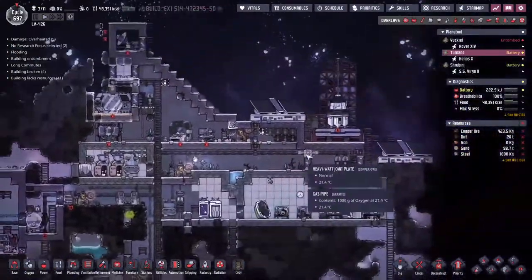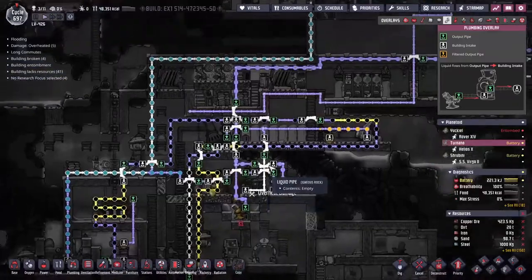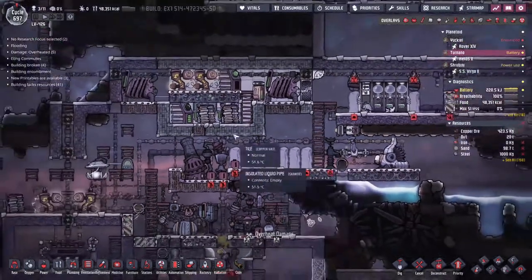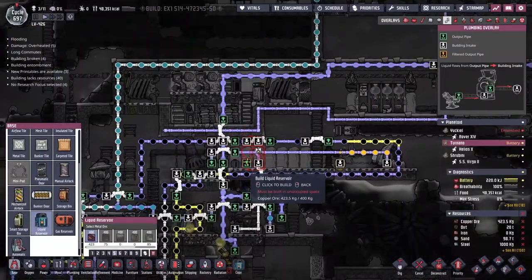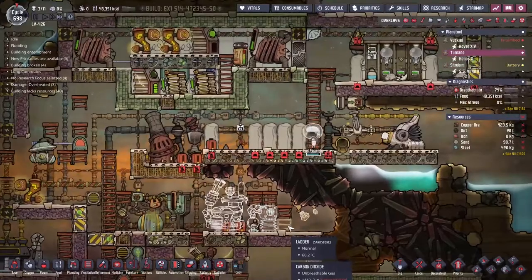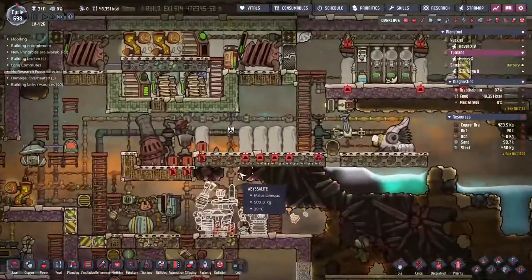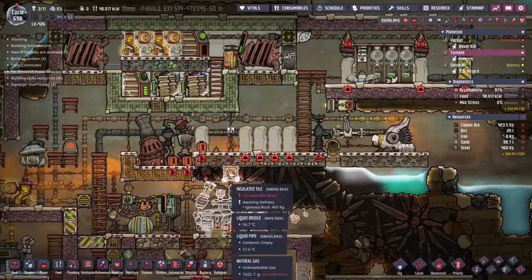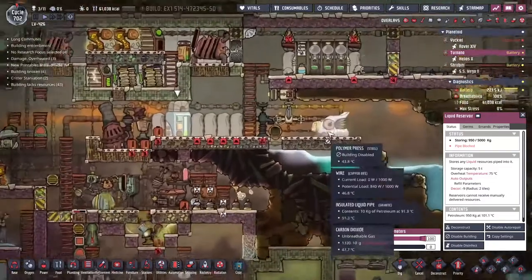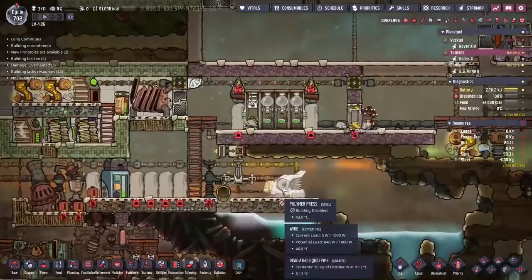As unfortunately predicted, the power ran out — not because the petroleum generator wasn't running, but we ran out of petroleum. I might be able to fix that though. I'm slowly rearranging stuff here so I can go ahead and put a reservoir in. A new power generator and a new carbon skimmer — we'll build those out of steel. We need to do something a little bit better than just building out of more heat-resistant materials because heat is going to leak this way. The reservoir is now in place and we're building up a stock of petroleum.